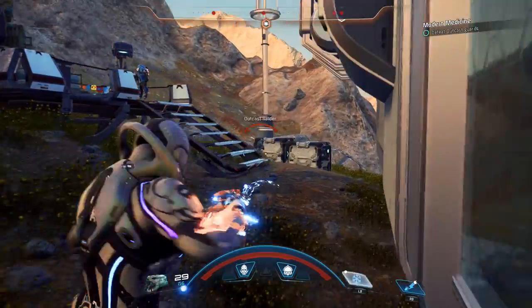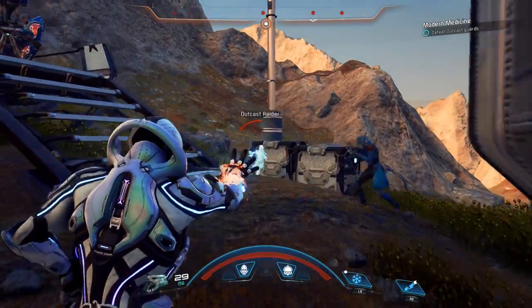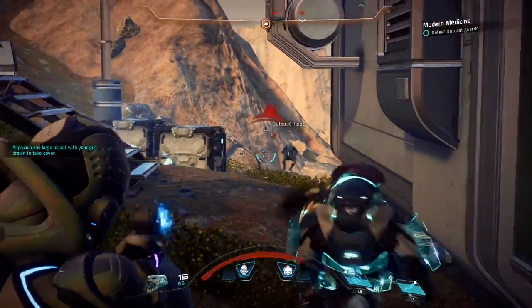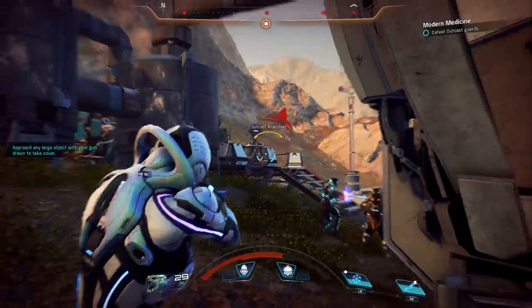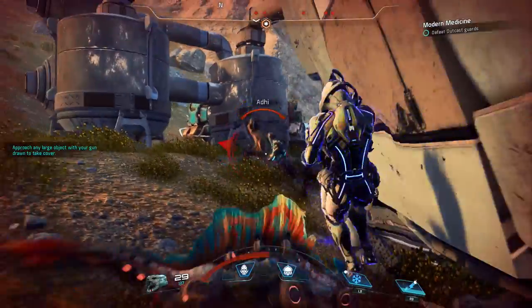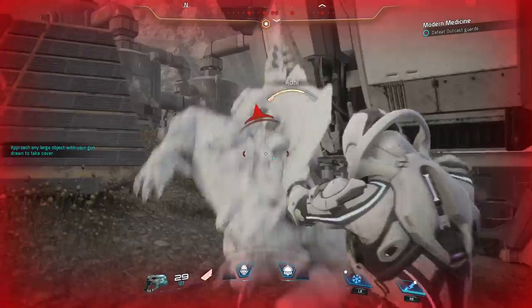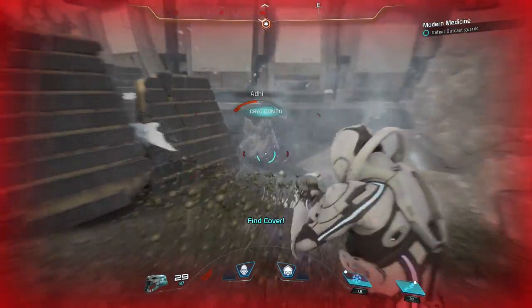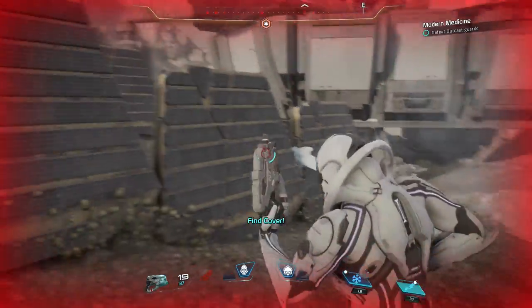There are several different power combo types that you can pull off, and we'll go through each one by one. But it's very important to note: when you're going for a specific combo type, the only thing that determines that type is the primer ability. The detonator has zero effect on the type of power combo you're pulling off. Your detonator will deal its normal amount of damage like it would otherwise, but it has no other impact on the combo type.